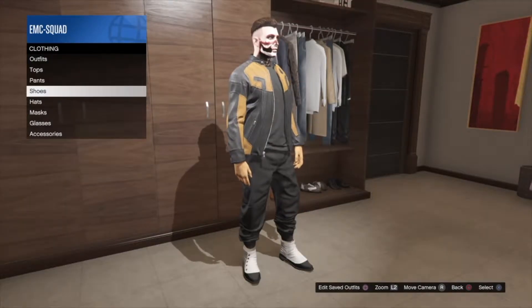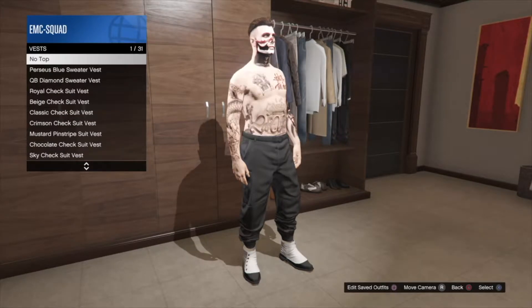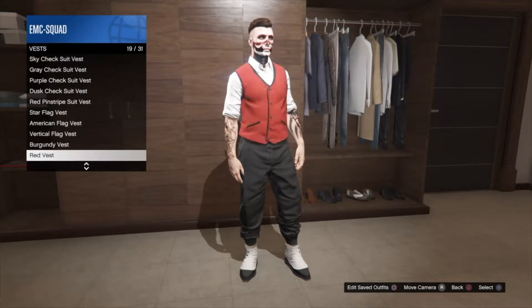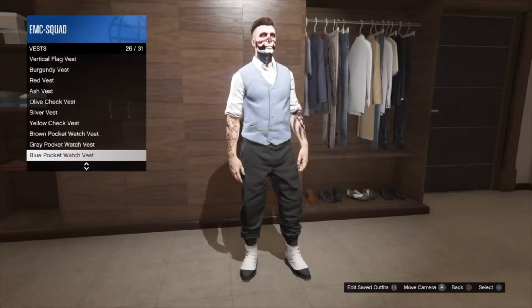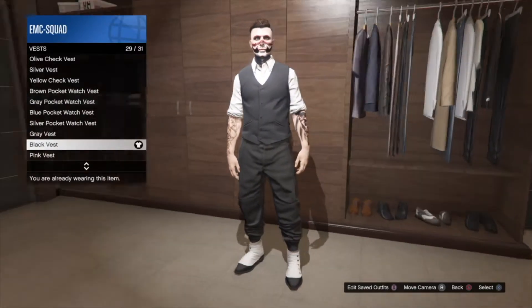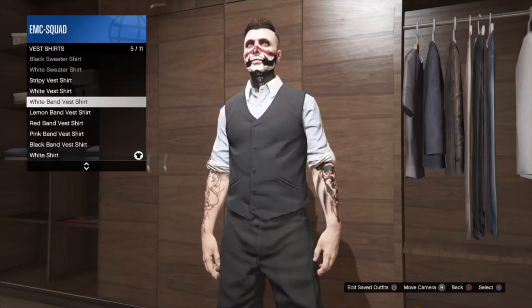Once you've bought the spats, go to tops, then go to vest. Once in vest, scroll down and buy the black vest. Then scroll down to vest shirts and buy the black band vest shirt.